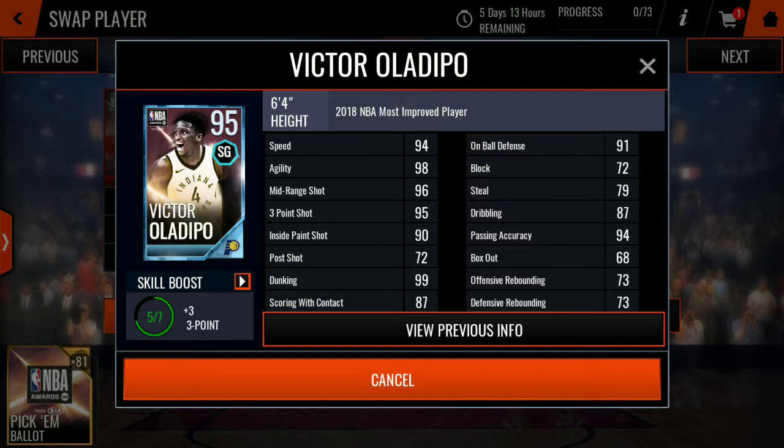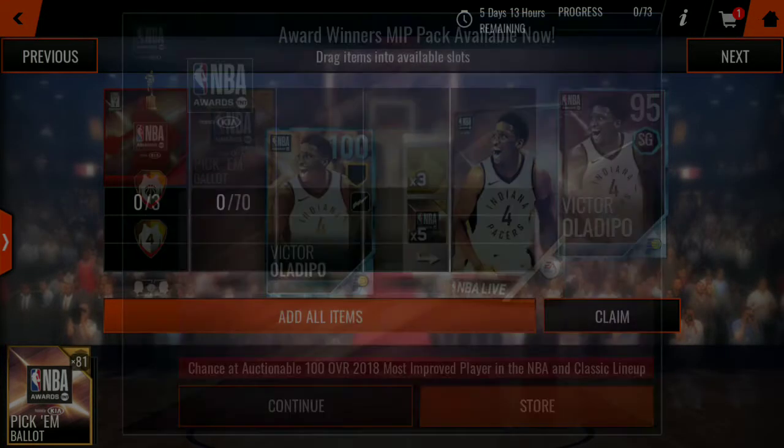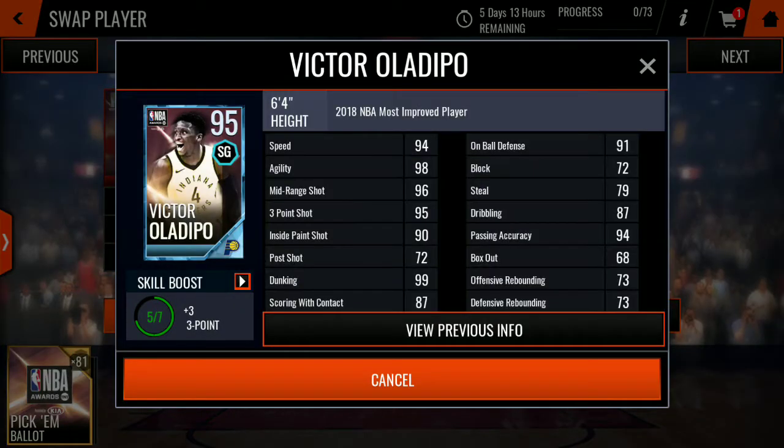Victor Oladipo at shooting guard — wait, hold up, let me check something. Yeah, they gave him 100 overall in the store. That's kind of BS. Come on, EA, don't do that. But yeah, it's 99 dunking — that's what I'm seeing immediately.